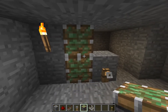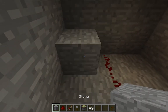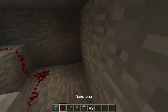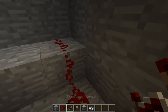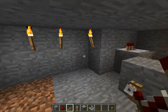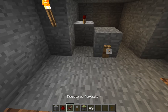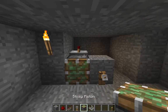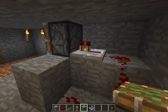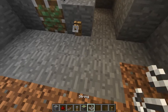Wherever you want your pistons to be, put redstone like that, stone there, redstone there, stone there. You don't want to put redstone on this block — put your repeater on that block and do not tick your repeater at all. It won't work if you tick your repeater. Then put two pistons there, and because this repeater is here it will activate both pistons.